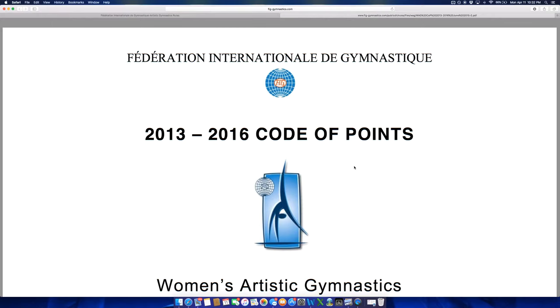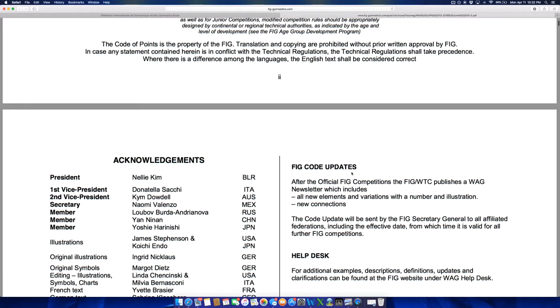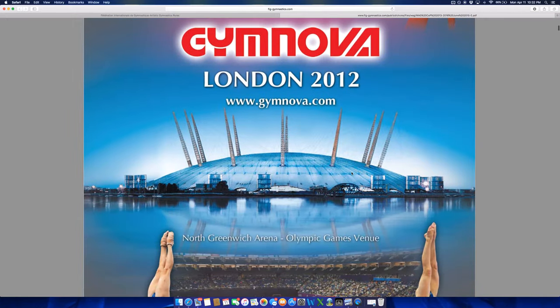My first comment is that the 2013 code of points is not dramatically different than the code of points that preceded it. The last major overhaul really came in 2006, and then in 2009 there was a fairly significant change in that the number of counted skills was decreased from 10 to 8. Since then the changes have been relatively minor.